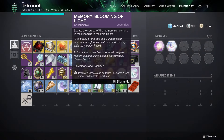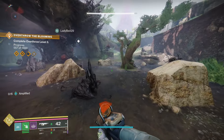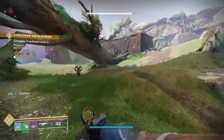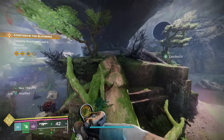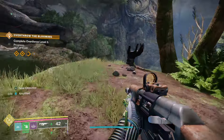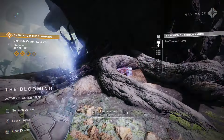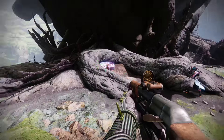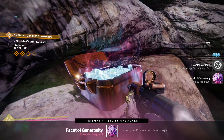We did all that and got the next Memory Light of Blooming. We headed over there, found the chest underneath a tree around the corner. If you need a place to go, it's going to be at the Blooming — right here you get this big thing once you complete it. Claim your Prismatic reward and boom — the Facet of Generosity.